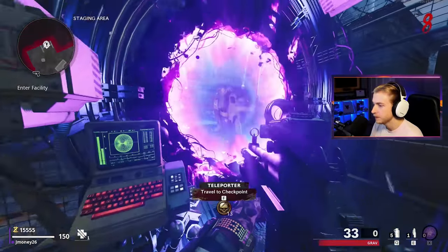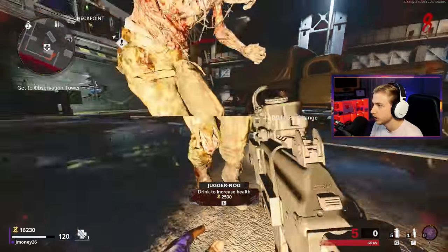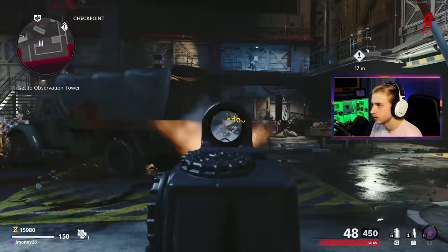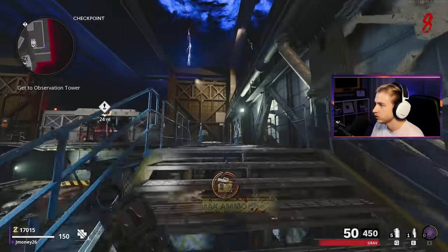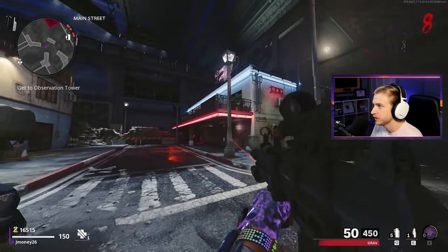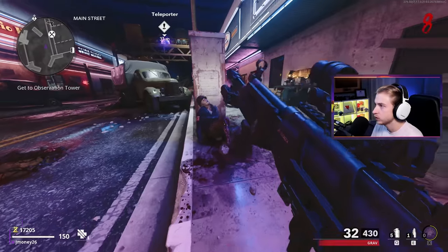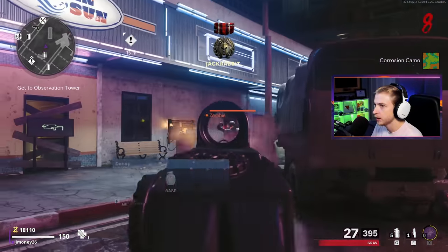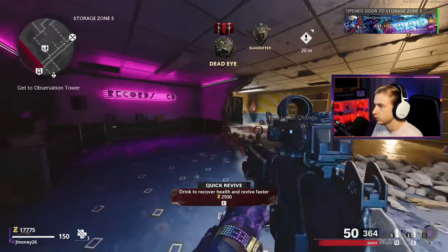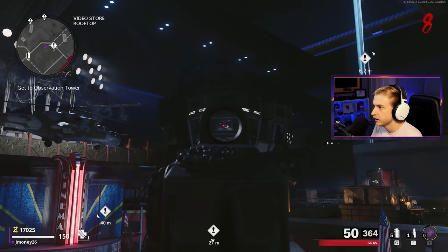Philly Z, another zombies YouTuber who hopped into my stream, said that this first area might be really good for grinding out weapon levels. We grab our loose change from Jug — oh my god, we have five bullets and need ammo — and right after I buy ammo, a Max Ammo drops. Ridiculous. This game trolls so hard. This whole strip is just beautiful — it's such a gorgeous map, the aesthetic is amazing. We grab loose change from Tombstone, get the Corrosion camo, then from Quick Revive, and head up the steps to a portal.